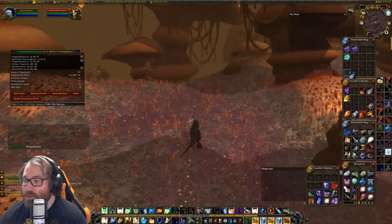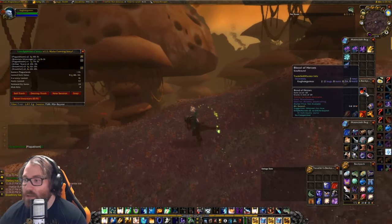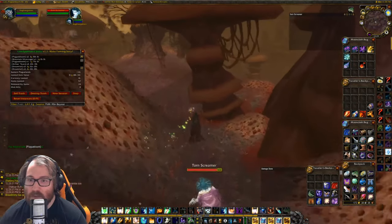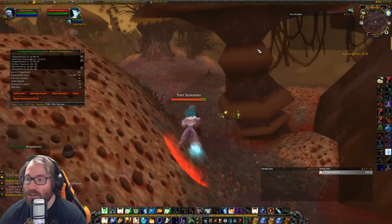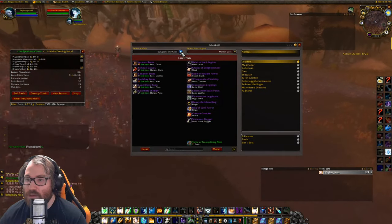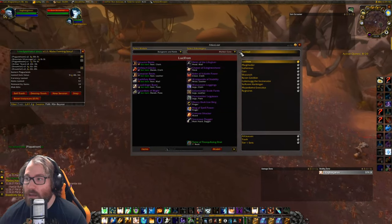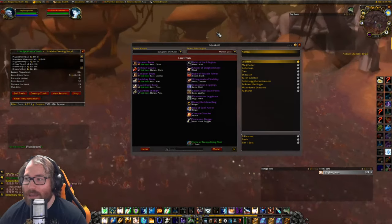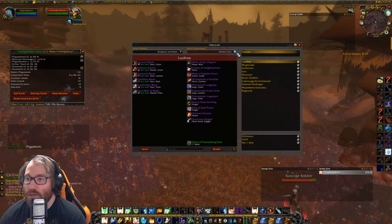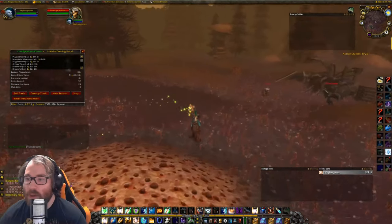We found one mountain silversage, 11 dreamfoil, 14 Arthas Tears, six sungrass, and two Blood of Heroes. The Blood of Heroes is used for the Gurubashi Madness Mojo — a pattern you can learn in Zul'Gurub just by doing the arena and grabbing it. I believe priests and hunters want it. It makes three mojos per craft.